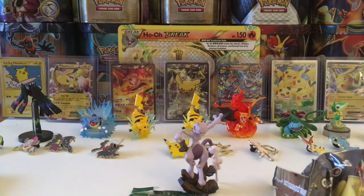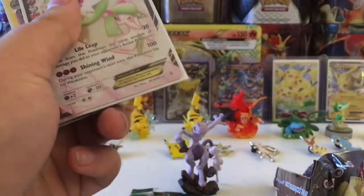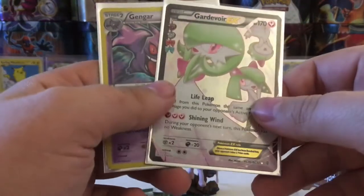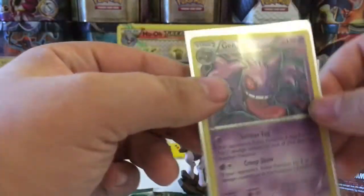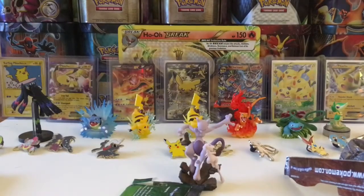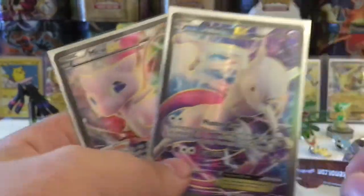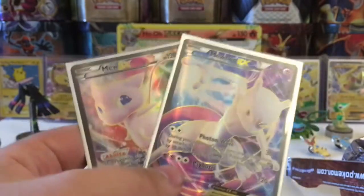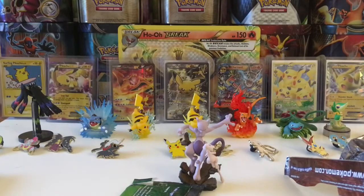So what we pulled in the first five packs: we got a Sylveon EX Full Art, a Zapdos Full Art — both of those are duplicates. This is my first Gardevoir EX, which is pretty cool on its own. Then we got a Gengar Holo. And we also have the Mew and Mewtwo EX promo cards, which look absolutely amazing, guys. I think those and the figurine are going to be worth so much in the next couple of years — I'm really going to take care of those two cards.